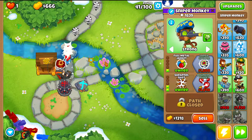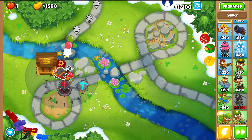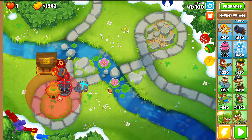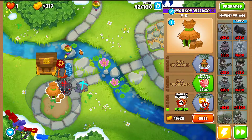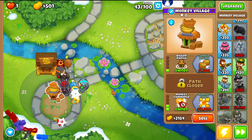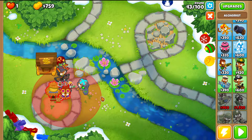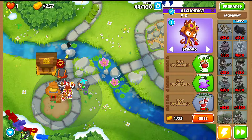Get the Sniper to 1-2-0 for round 42 because there are more camos and Quincy alone struggles. Then place a Village closest to the top and right side, going for Village 0-0-2. Get it to 1-0-2 so the Boomerang has extra range and the Sniper is also in range of the village. Then place an Alchemist closest to the top and to the right side — it'll be discounted since it's in range of the village.